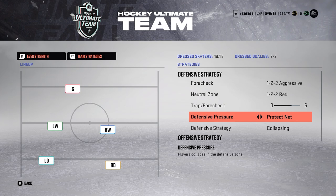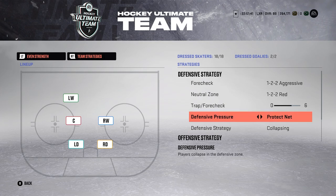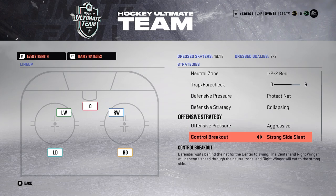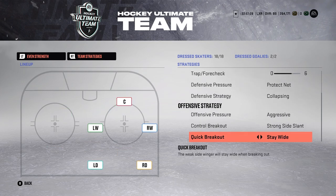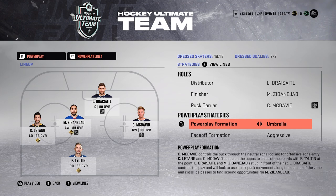For defensive pressure I like to use protect the net — there's nothing really better than this. You just want to protect the net; that's the goal of hockey. For defensive strategy I use collapse — I want most of my guys in front and protecting the net. For offensive pressure I use aggressive. For control breakout I use strong side slant, and for quick breakout I use stay wide so I can stretch the ice and have as much space moving up the ice.